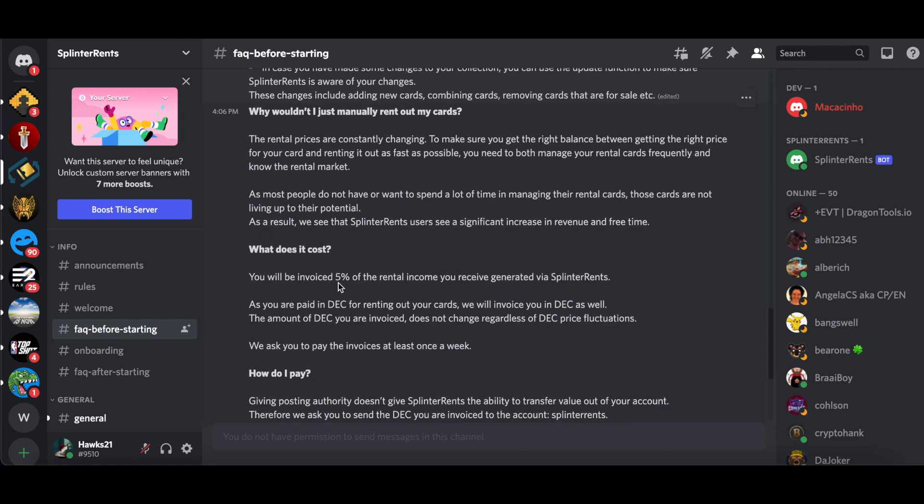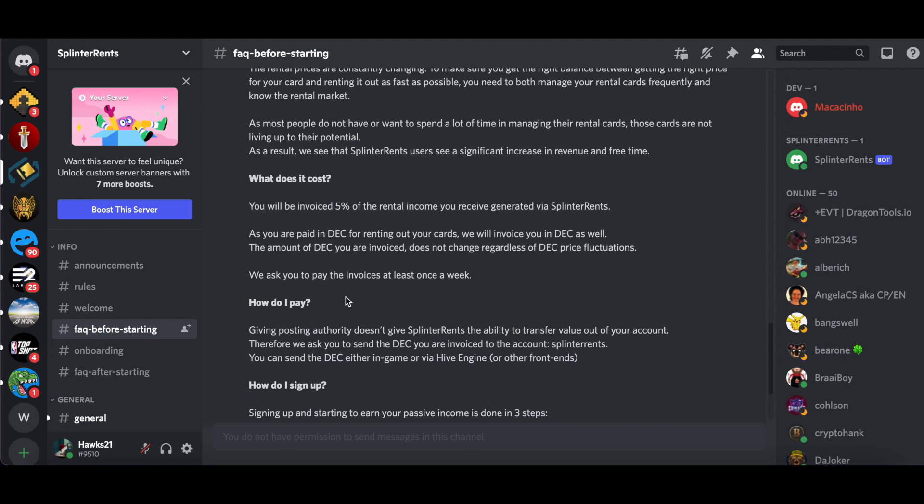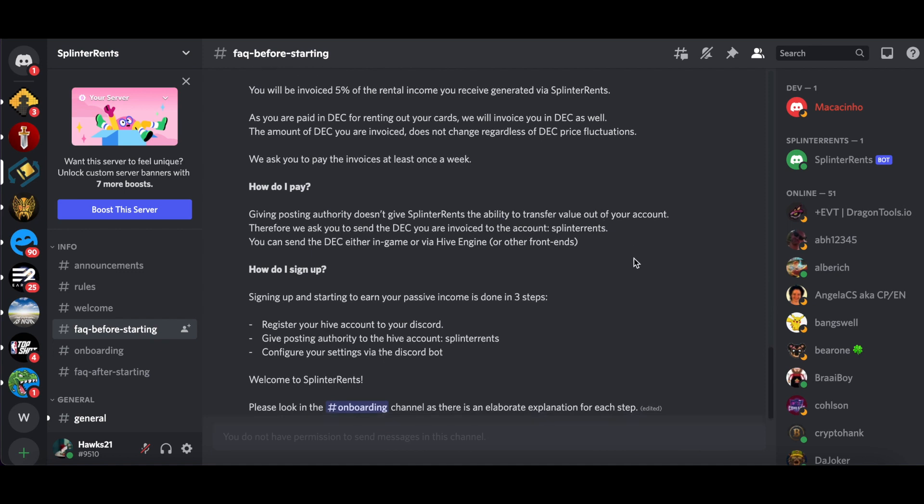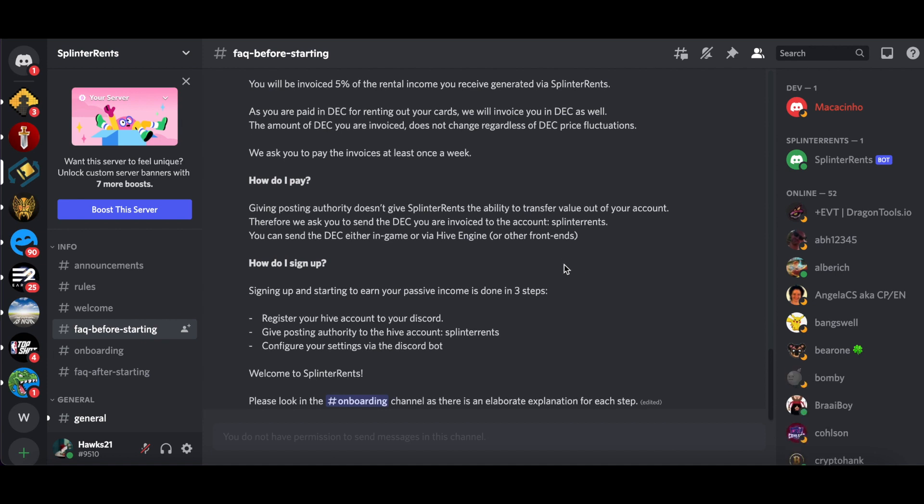It's just going to cost five percent. Giving posting authority does not give Splinter Rents the ability to transfer value out of your account — you have to pay them manually. I'll walk through how to sign up, but first we're going to delegate some Hive Power.